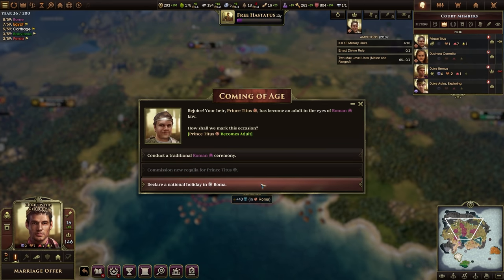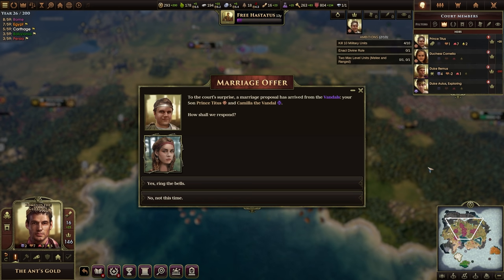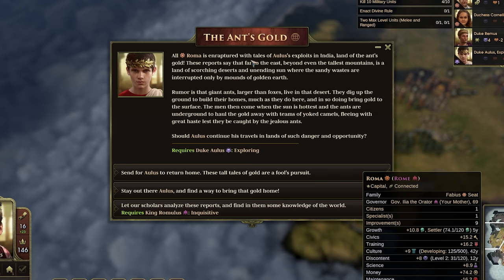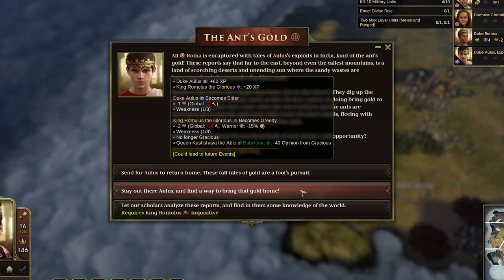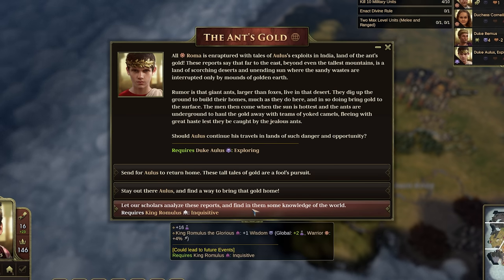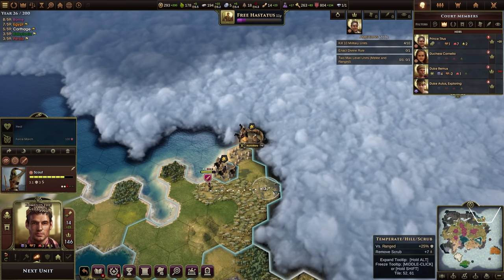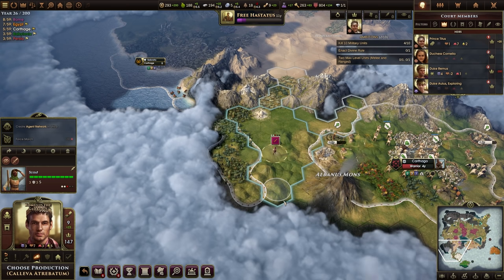My heir has come of age — I can give him discipline by running a normal event. I will give him discipline because I will be playing as him. The vandals want to marry off one of their people to my son — three courage, not good enough, I'm going to skip that. My nephew has sent word — he's gone off to India and found all sorts of cool things. I could send him home with resources or keep him out there. I'll pick up a bit of wisdom from analyzing the report. We've found the Numidians — I'll maintain the truce. I like to take a peaceful exploratory view early game and slowly transition to war.